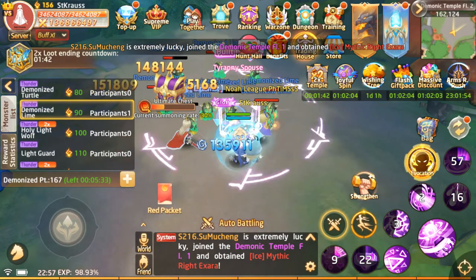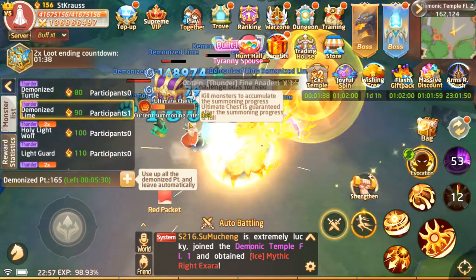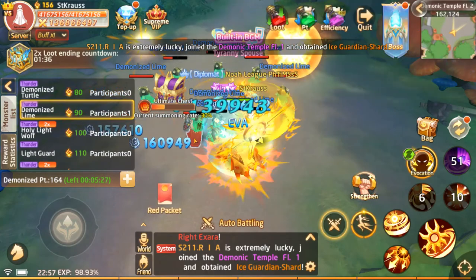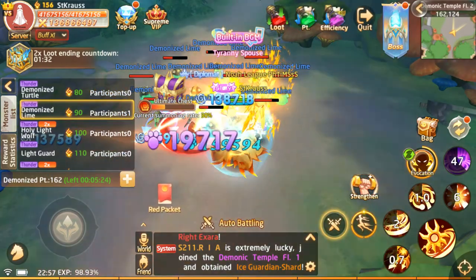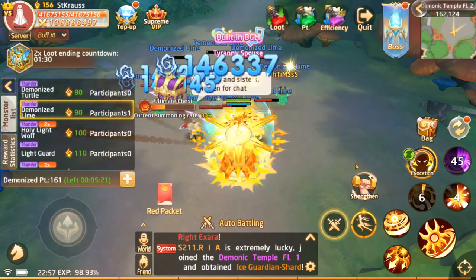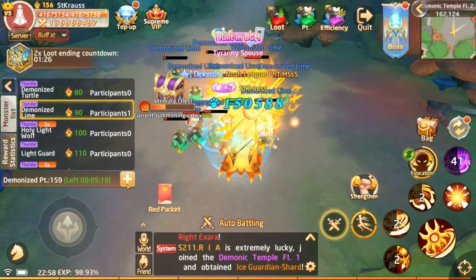Before you go into the demonic temple, make sure your god skill is fully charged. Never go in without your god skills charged, because it takes five minutes for this to fill up, and by that time you would have already left the dungeon.